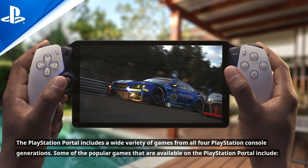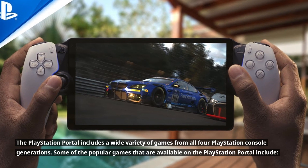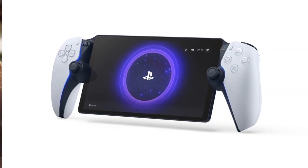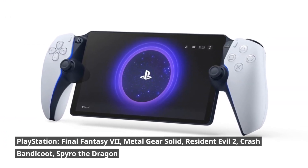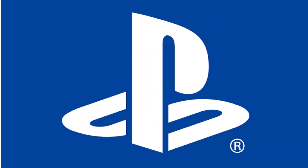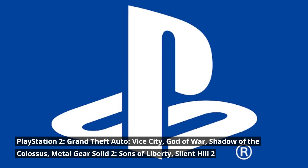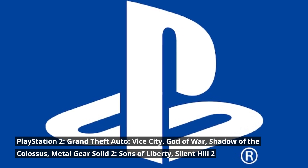What games are available on the PlayStation Portal? The PlayStation Portal includes a wide variety of games from all four PlayStation console generations. Some of the popular PlayStation 1 games available include Final Fantasy VII, Metal Gear Solid, Resident Evil 2, Crash Bandicoot, and Spyro the Dragon. For PlayStation 2, titles include Grand Theft Auto: Vice City, God of War, Shadow of the Colossus, Metal Gear Solid 2: Sons of Liberty, and Silent Hill 2.